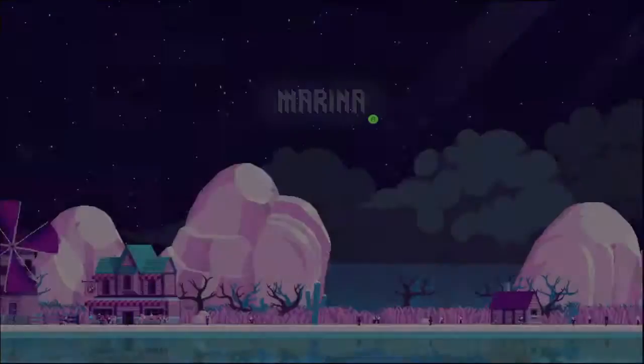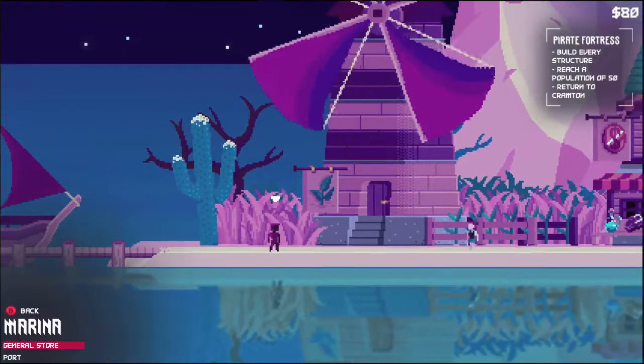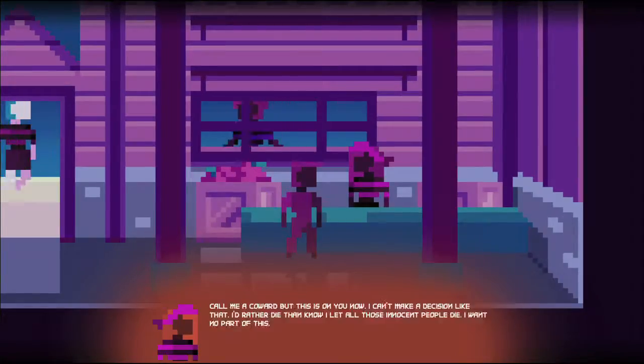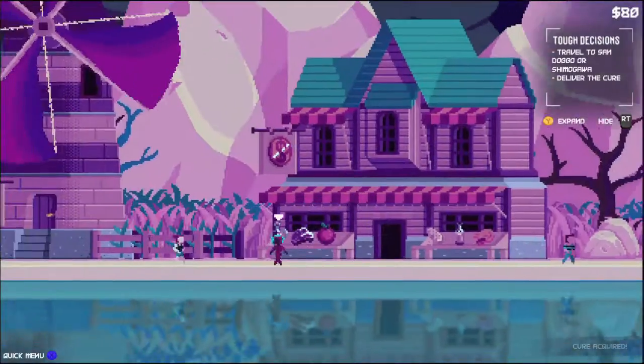Once you're there, you want to head into the general store and then talk to the clerk. She should give you a side mission to deliver a cure for a disease between two islands, and you're going to have to choose which one. It doesn't really matter as either one will give you the achievement.